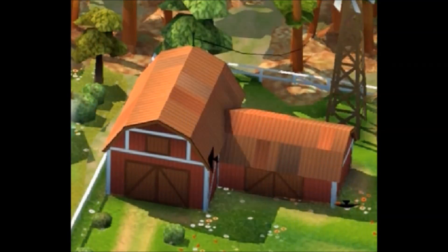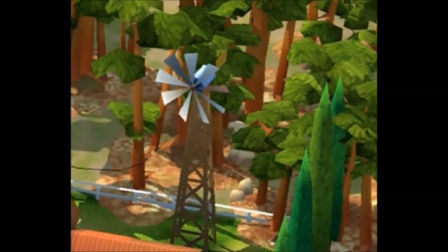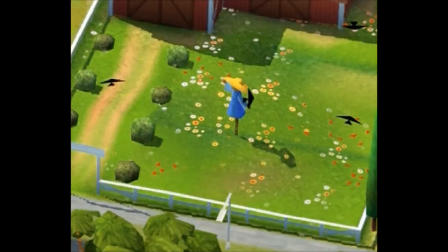First up, the big red barn in the middle looks fab. I love the detailing on this building with the differently coloured roof panels as if they've kind of weathered or been replaced over time — it's a really nice touch. Then we've got the windmill in the back which actually looks like it has a thin black cable, maybe a power cable running from it to a pole, and I think that might be relevant. Then finally we have a scarecrow in the middle of the field with some birds circled around it. I think there'll be more to them than meets the eye right now.